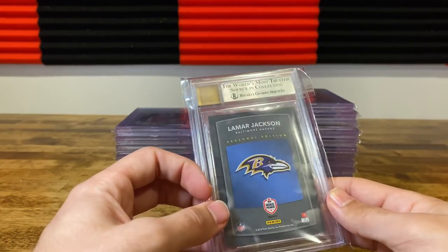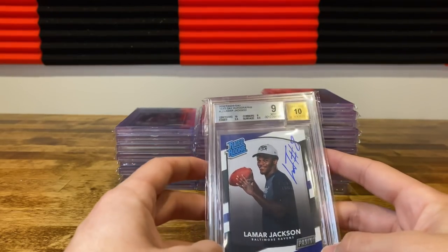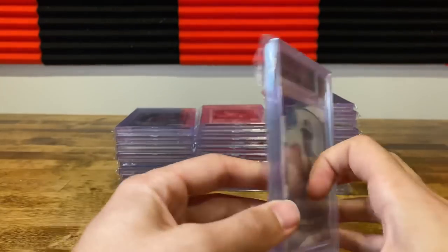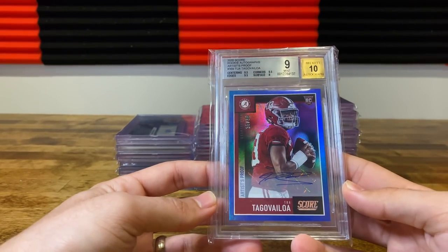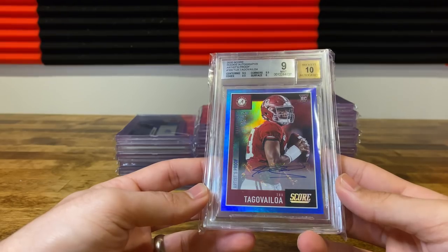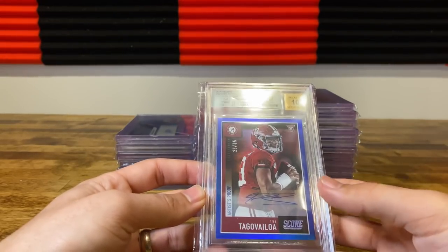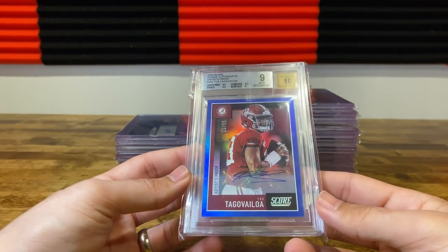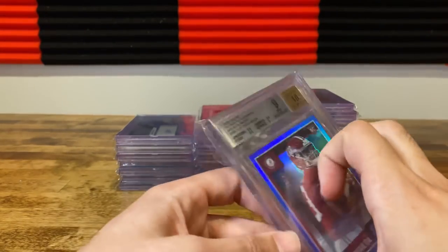These are nearly impossible to grade — very similar to the Next Day basketball sets. There's a lot of color on the card, so the corners oftentimes have a little bit of white on them, which makes it a little tougher to grade. The rookie auto got an eight surface. Typically an 8.5 and above is something you can wipe out with a microfiber, like a fingerprint. An eight on the surface is a little concerning, so I'm not sure what that is.